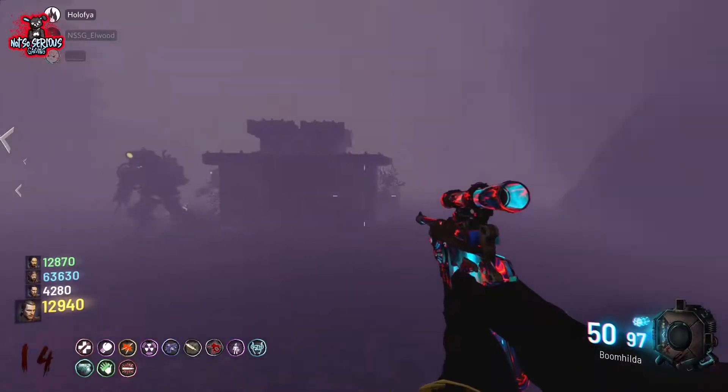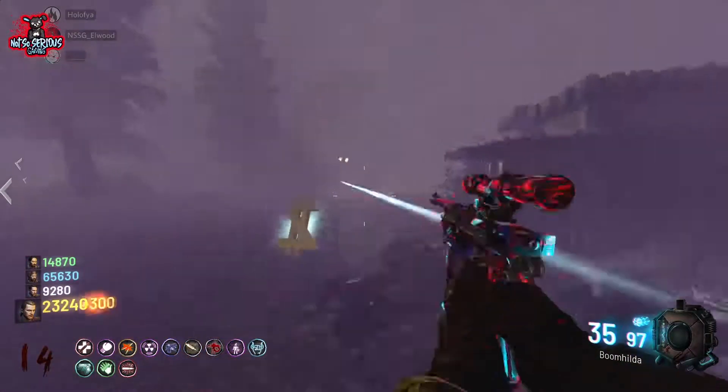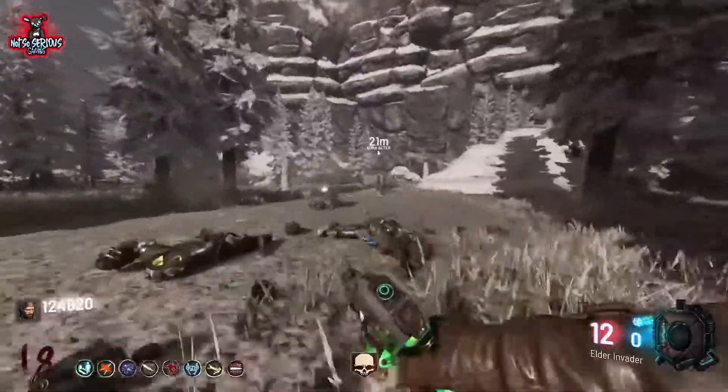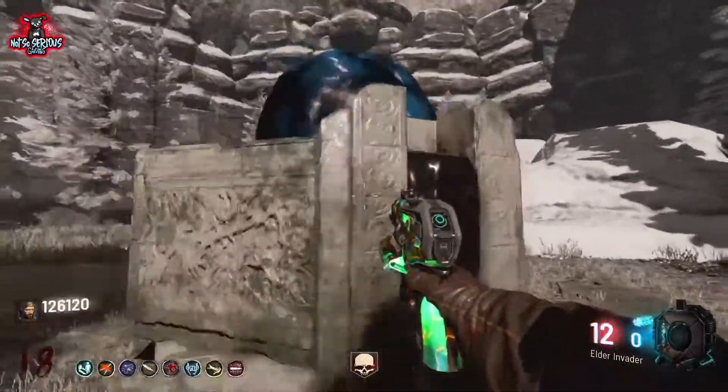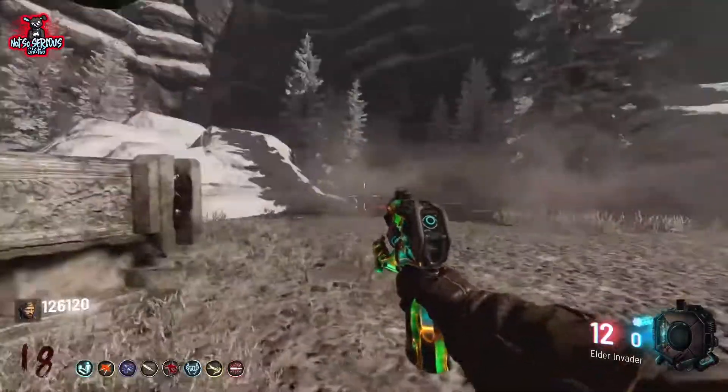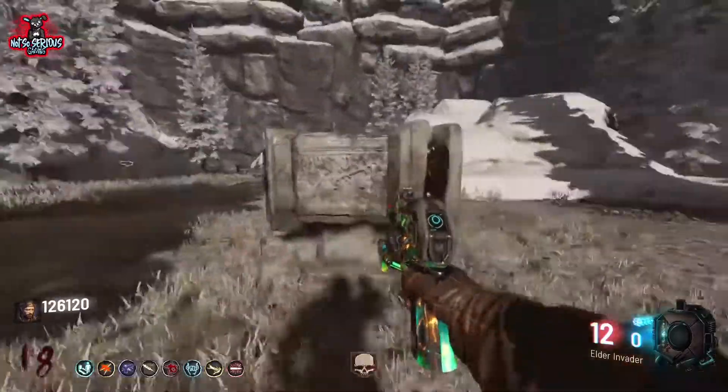Once you've defeated the onslaught of panzers and dogs that seem to never want to stop, you're now ready to pick up the Orb of Aura. Once you pick this up, run over to the ritual stand, place it in here, and then you're going to kill yourself some more zombies by this. Don't worry, it's almost done.